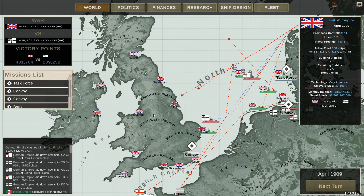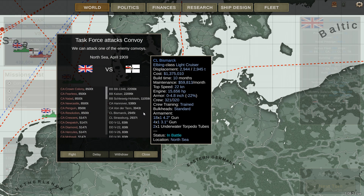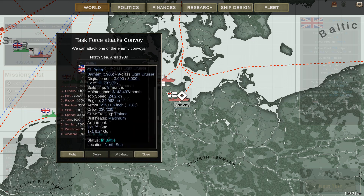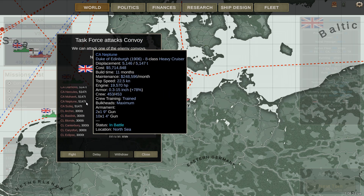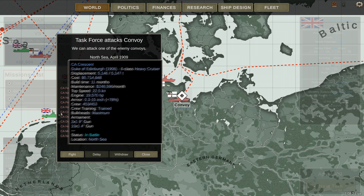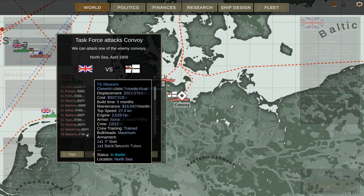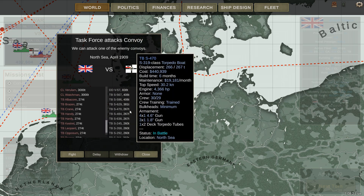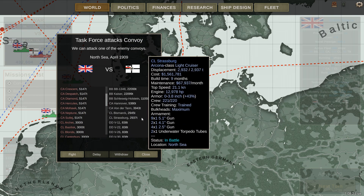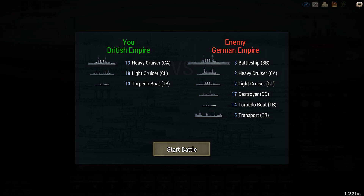Something fun came up — we had our battle with the Germans. We're on the tonnage advantage for this battle, but they've got three battleships versus our five 8,500-ton heavy cruisers plus the rest of our heavy and light cruisers. It's going to be an interesting one. There are a lot of destroyers and torpedo boats as per usual, but I'm not too worried. These should keep them at bay while we figure out how to deal with the battleships.